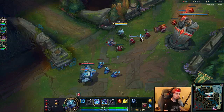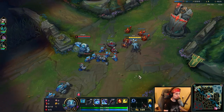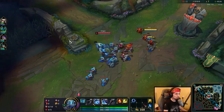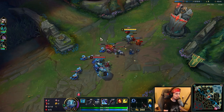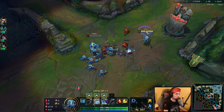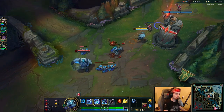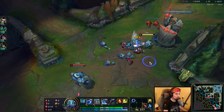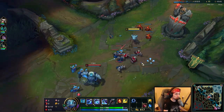Just gonna take my W here. Most important thing with Fizz — if you're learning this champion — keep in mind you can use W as an auto reset. You can basically auto and then W for the extra damage. Also, last hitting with W makes it quite easy to farm. Fizz is a pretty good farming champion because the W allows that.